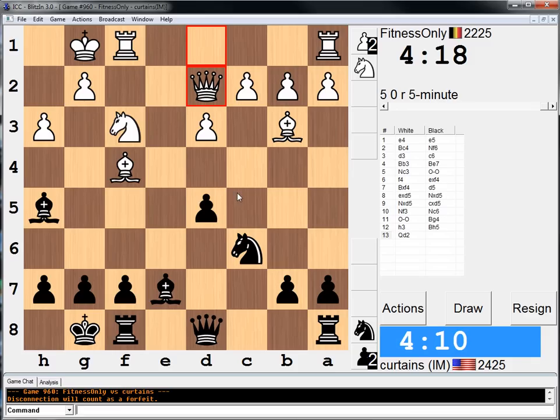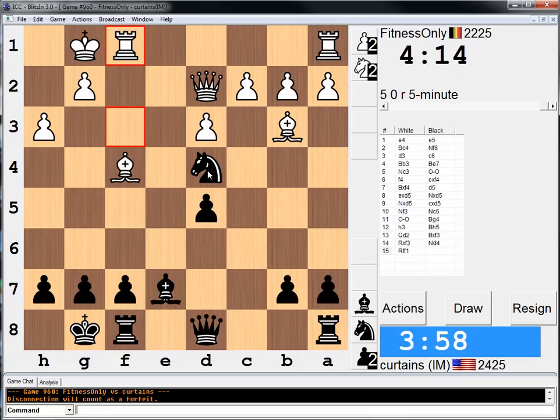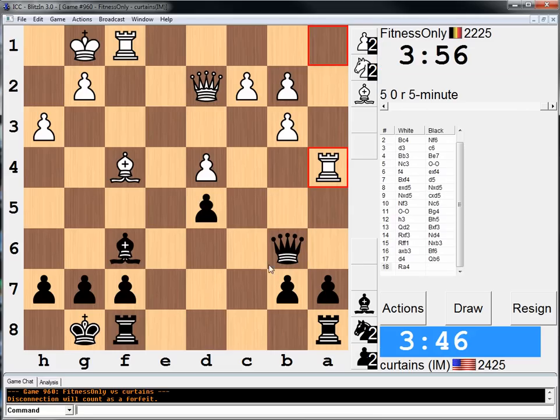Maybe I should go for this bishop — take and go knight d4 and just trade everything. Yeah, what the hell. So he should get a little bit better here, I guess. Nothing mind-blowing. Maybe it's okay for me. If d4, queen b6 becomes annoying now. Because if he goes c3, I take on b3. If he goes bishop e3, well then rook e8 is annoying. So maybe I have some pressure. Maybe I'm totally fine now, which would be nice.